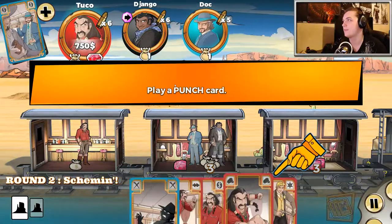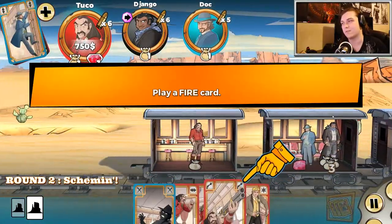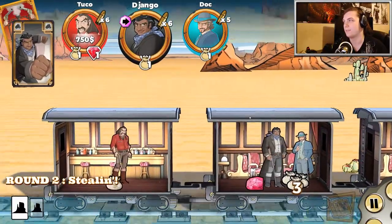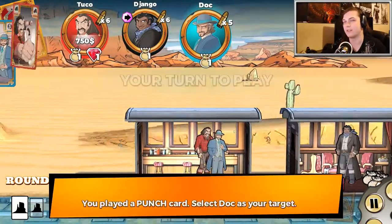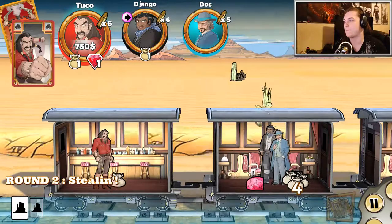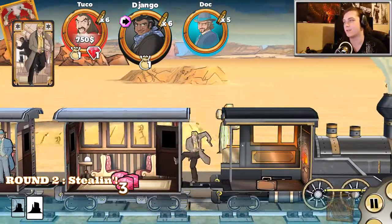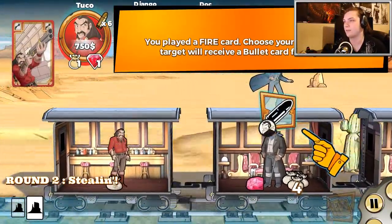So dead cards — I don't think they do anything. We're gonna be playing a punch card. Punch cards allow you to punch another bandit, make them drop some loot, and push them to another train car. We're also playing a fire card which will allow us to shoot another bandit, and that will give them a dead card in their hand. At the end of the game, whoever shoots the most earns a $1,000 bonus, so it's actually pretty good to start shooting early on. We're gonna punch this guy, make him drop the loot, and send him to the other train car. The marshal moves one car in either direction and never goes on the roof. You can't attack the marshal, but if you're in the same car as the marshal, he will shoot you and send you to the roof.